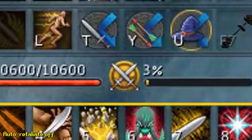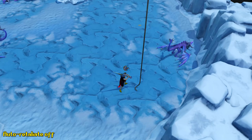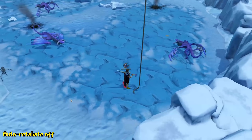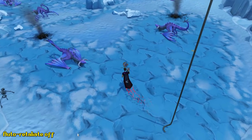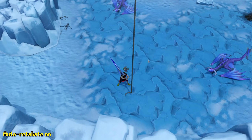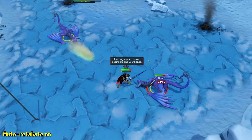Another thing worth mentioning is the auto retaliate button on your action bar. If you disable auto retaliate you won't automatically attack a monster that attacks you, which can have benefits in some combat situations especially during bossing. However, if you wish to AFK a monster and you're certain you won't die or need food, you can turn this on to automatically attack any creature that attacks you.